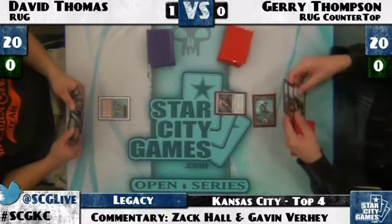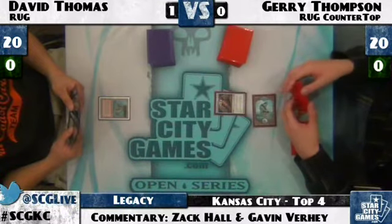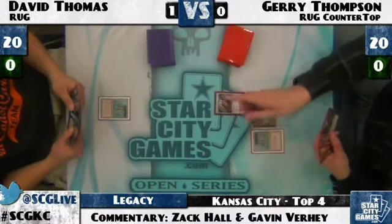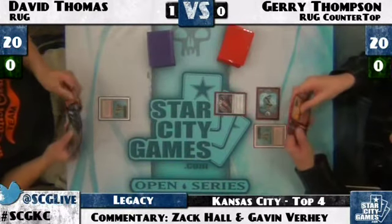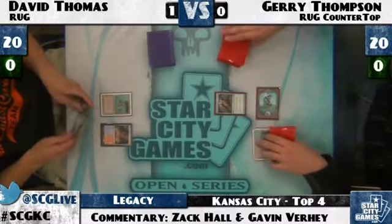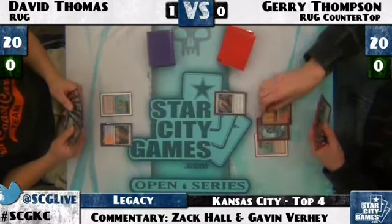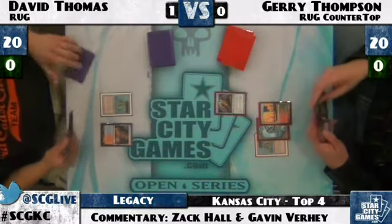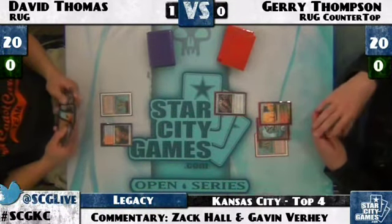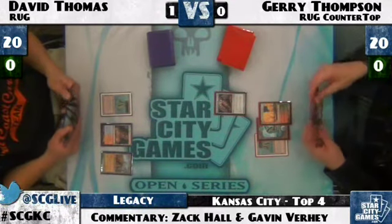Jerry plays land, Top — very powerful. David Thomas chooses not to fight over the Top. Jerry Thompson activates the Top in his upkeep and sees Tarmogoyf, Brainstorm, and Dismember. He leaves Dismember on top, Brainstorm in the middle, Tarmogoyf on bottom — he wants Dismember to fight against any potential creatures this turn, like a Delver of Secrets or a Tarmogoyf. David wisely chooses not to play a Tarmogoyf on turn two when your opponent has Punishing Fires in the deck. Jerry Tops at the end of David's turn, plays a Grove — half the combo assembled — and he has a pair of Punishing Fires in his hand.